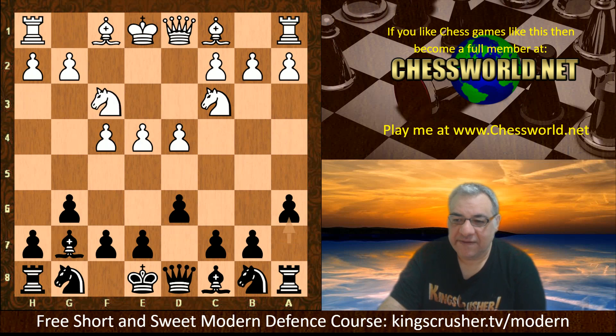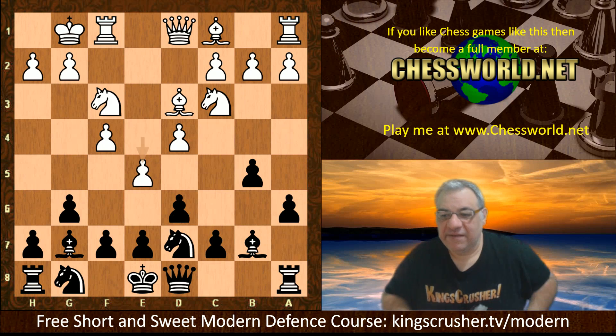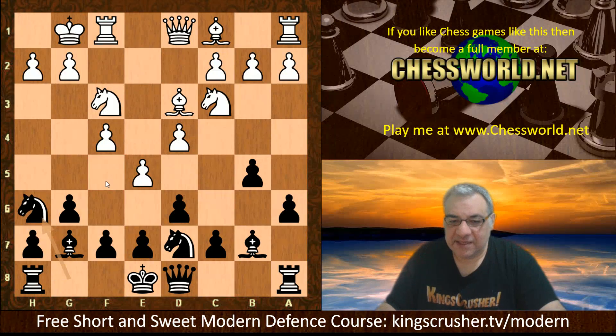The moves are e4 g6 — the Modern Defense — d4 Bishop g7, Knight c3, d6, the dreaded Austrian attack, one of the most aggressive ways of handling the Modern Defense. But we have this innovative a6. We see Knight f3, b5, Bishop d3, Bishop b7, White castles, Knight d7. Now Stockfish 11 commits to e5, with a slight weakening of the f5 square as a downside. Knight h6, able to slip into that square sometimes.